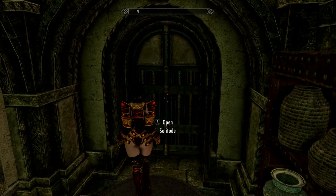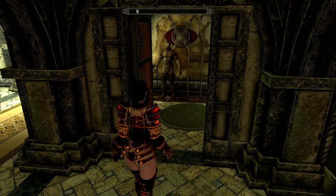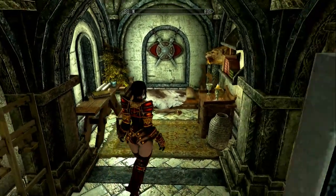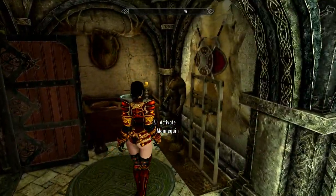Is this a door out? That's a door out — we're not going to go out. Let's check this door, see what's in here. This must be Jordis' room. Yeah, it's a small room for her. Alright, nothing wrong with that. And she gets a little mannequin.